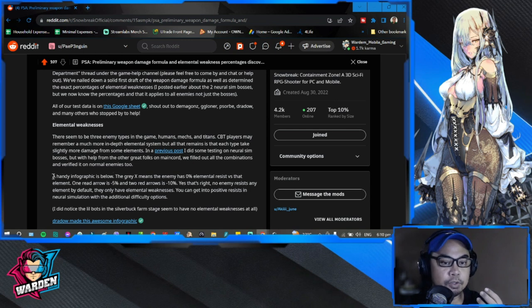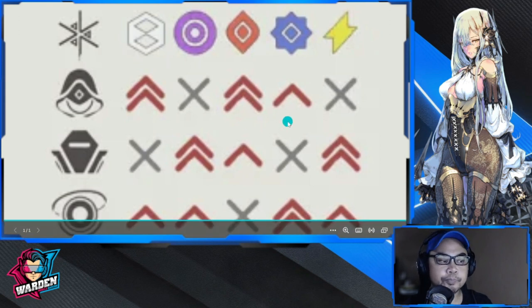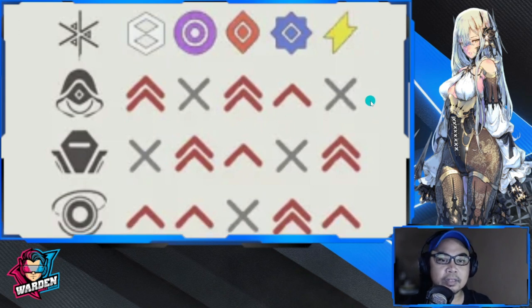I'm going to share the infographic that was mentioned. Gray means the enemy has zero elemental resistance versus that element. One red arrow means minus five percent, and two red arrows means ten percent resistance. I'll show you the infographic he is referring to.